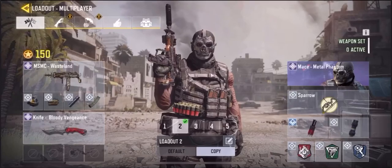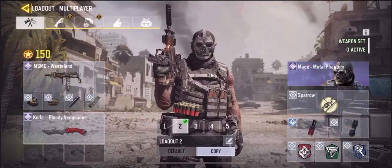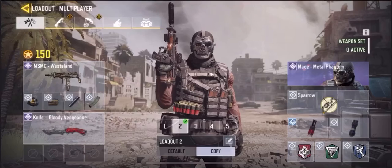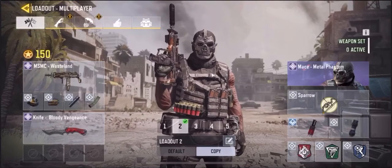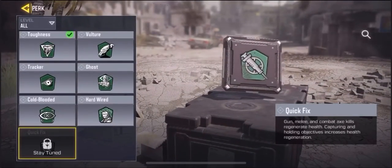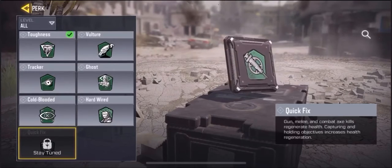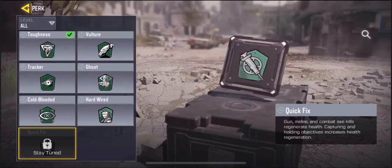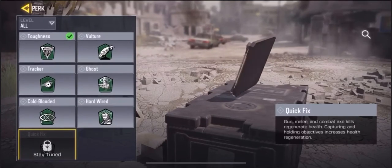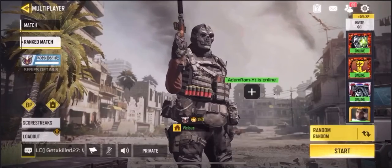For our secondary we got the knife. For our character we put the Metal Phantom because we don't have the character they had in there. For the specialist they wanted me to use a Sparrow, a Chipmunk, and an EMP. For perks we got Fast Recovery, Quick Fix — though I'm not sure if we can use that version — and for our third perk we got Dead Silence. Now we're ready to jump into some solo ranked games.